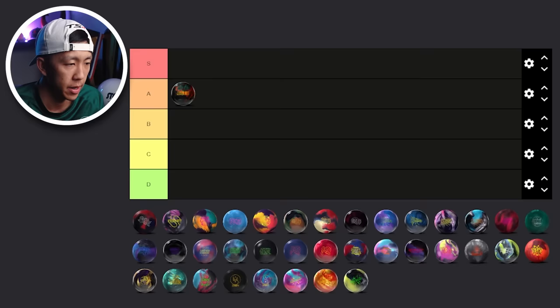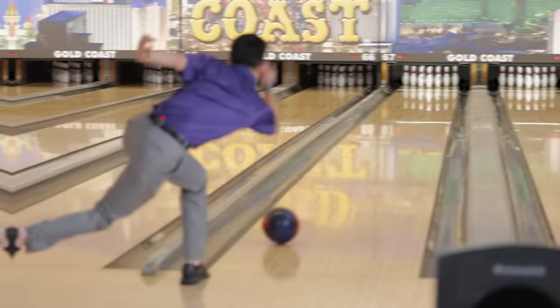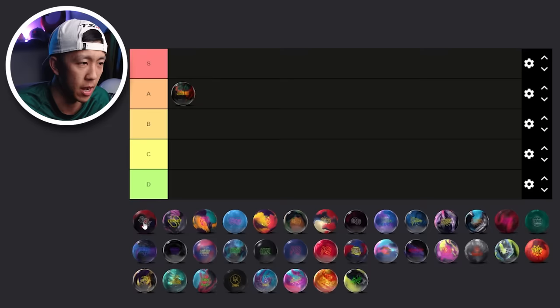Next up, we have the DNA. Initially I thought the DNA was going to be similar to the Gem — I thought wrong. The cover is a good amount weaker. Is it going to be good for league? If it's a high friction house that hooks a lot, probably not. In the ball review video, it was a little rough — we had a hard time getting the ball through the front of the lane. It just refused to go through the pins the right way because it was too early. I'm going to go with the B tier, just because it's such a strong ball and I haven't thrown it in league at all.